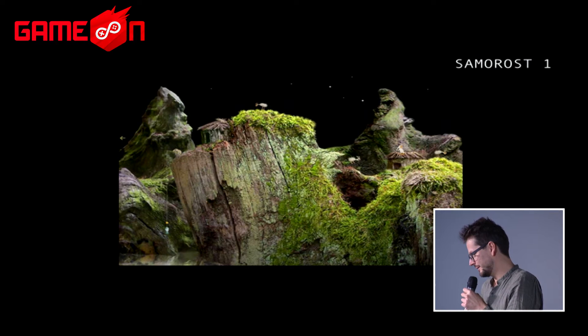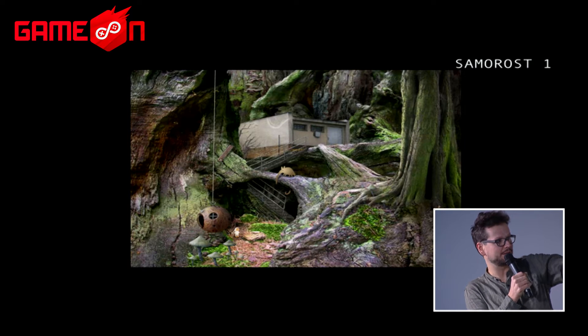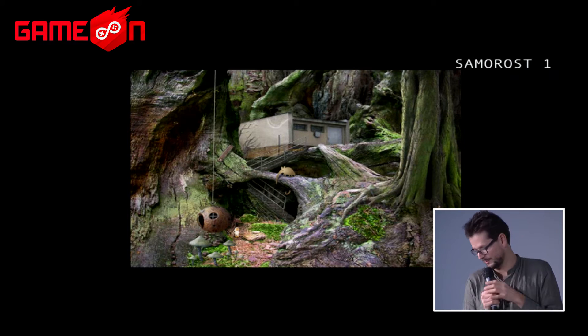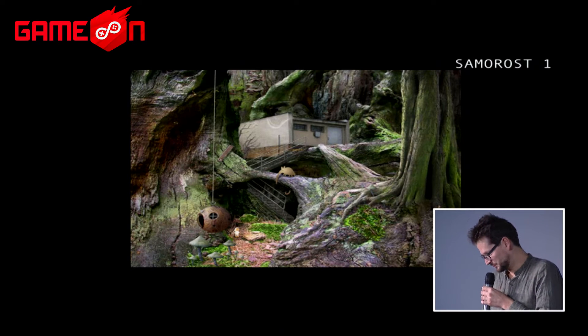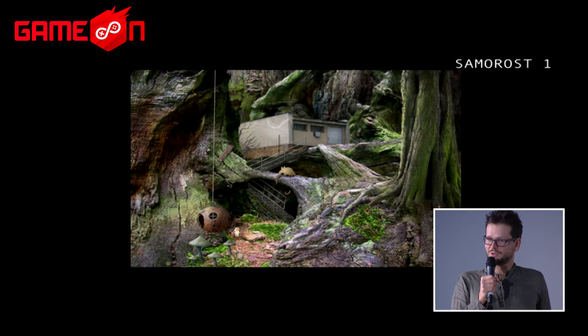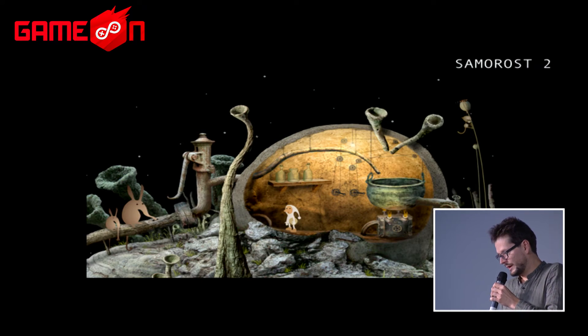All of this came together in his first project, Samorost 1, which he made while still in school as his final work. He basically used photos he'd taken in nature and created collages, creating his own world out of these images. In contrast, he made animation in vector graphics for the figures. He used music from DJ Crash and Björk. He put it on the internet — this was 2003, so there weren't really developed possibilities for indie developers. It became incredibly popular, for free, and was played by millions of people — a real viral hit.